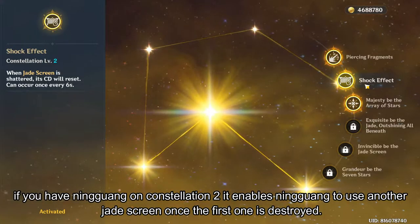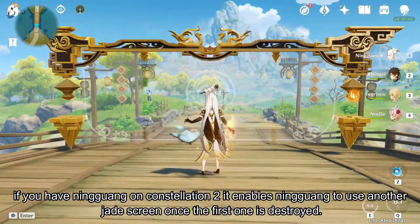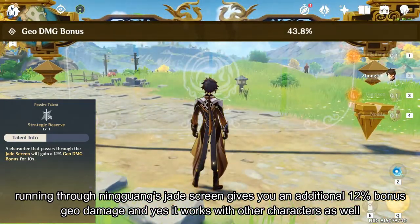If you have Ningguang on Constellation 2, it enables Ningguang to use another Jade Screen once the first one is destroyed. Running through Ningguang's Jade Screen gives you an additional 12% bonus Geo damage, and yes, it works with other characters as well.